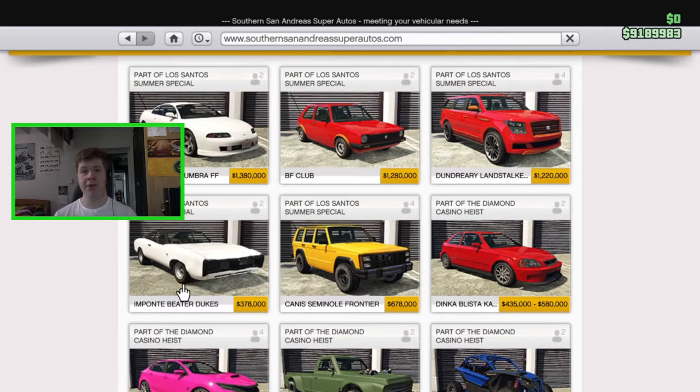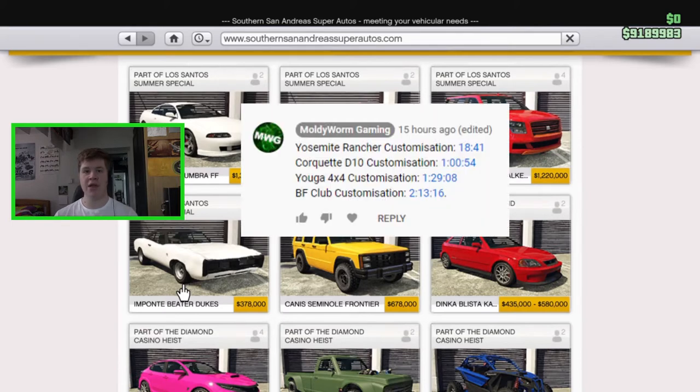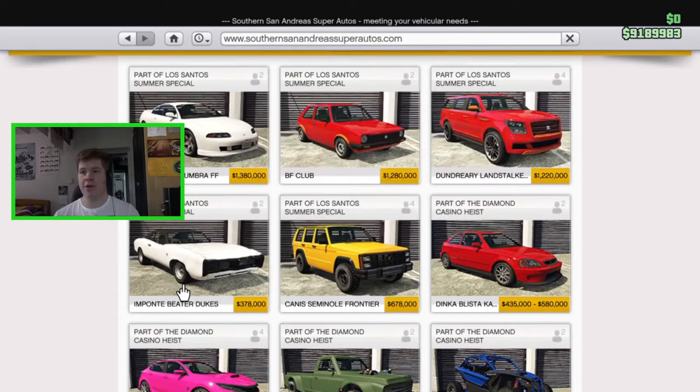Before we get into the customization, if you want to see any customization for the Club, the D10, the Yuga 4x4, or the new Yosemite Rancher, I did a livestream the other day where I customized all four of those vehicles. In the pinned comment of the livestream there is a time card for each vehicle so you can skip to the specific part of customization you want to see.